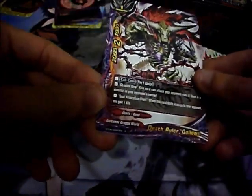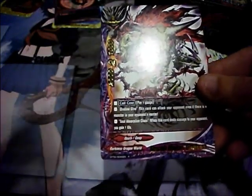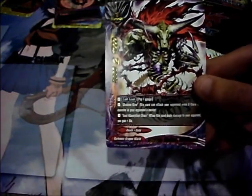The rare is Death Ruler Gallows — pay 1 gauge, you have Shadow Dive, meaning this card can attack your opponent even if there is a monster in your opponent's center. When this card deals damage to your opponent, you get 1 life — kind of like Life Link in Magic. It's 2000 power, 1000 defense, and 2 crit.